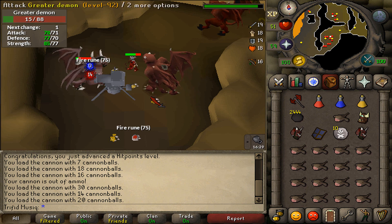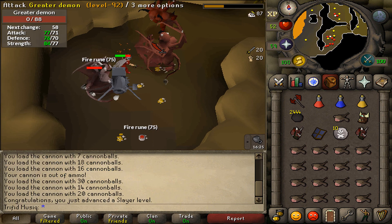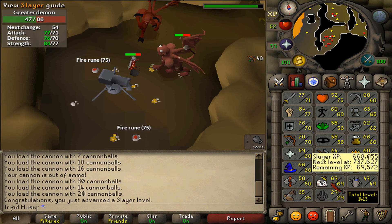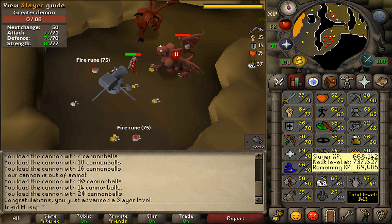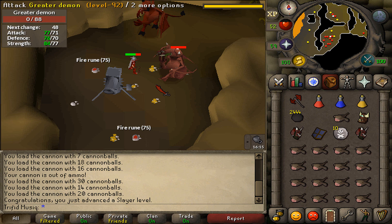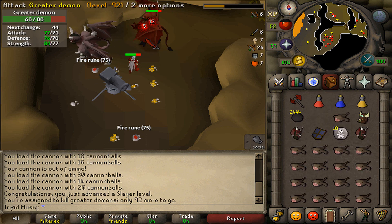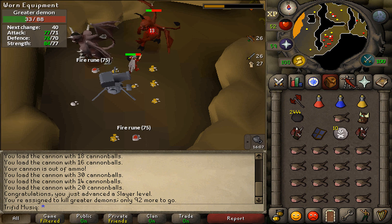With this skill, I finished up 69 Slayer. I've been training Slayer from 57 to 69 with a cannon most of the time, and this has gotten me from 60 to 71 Ranged. That is pretty much one Ranged level per Slayer level, which is amazing. But also expensive — many cannonballs were lost, and we all know that cannonballs are expensive.